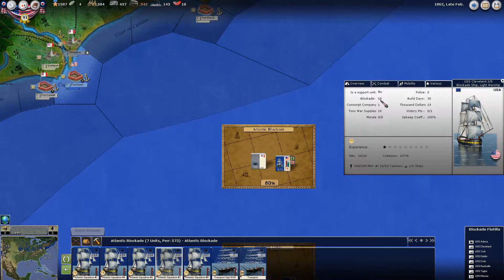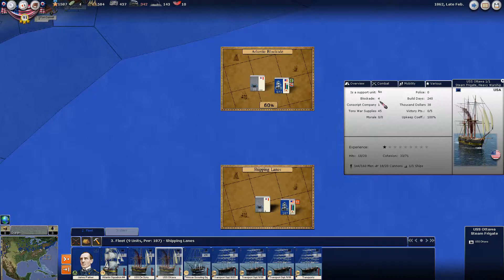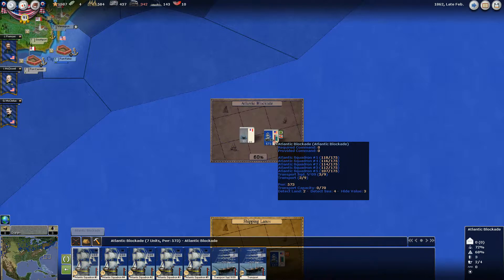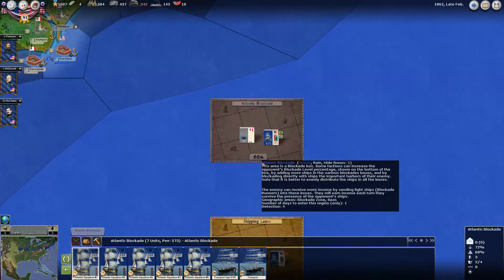How does that translate? Well, if you take another one of your steam frigates, which are pretty powerful ships — the USS Ottawa — it only has a blockade power of four. So that gives you some perspective. In these blockade blocks is where you get some of this percentage — not all of it, but some of it. You put your offensive ships into this block and that increases the percentage based on the blockade power.